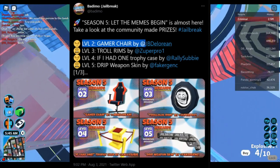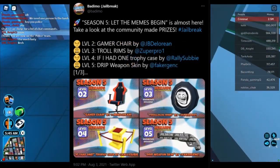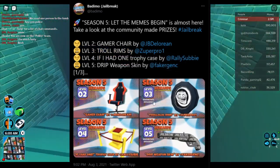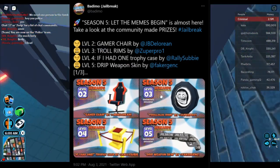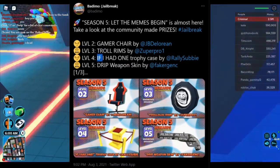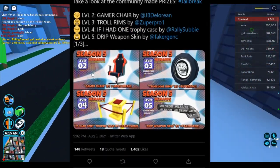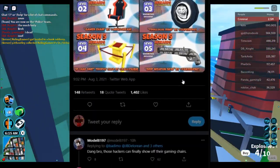So level 2 we have a gamer chair — I'm assuming this is an item for houses and apartments. Level 3 draw rims, not that good, they are season pass exclusive as well, which is a bit annoying. The 'If I Had One' trophy case, again a thing for your house I'm pretty sure, and then a weapon skin which looks pretty cool.